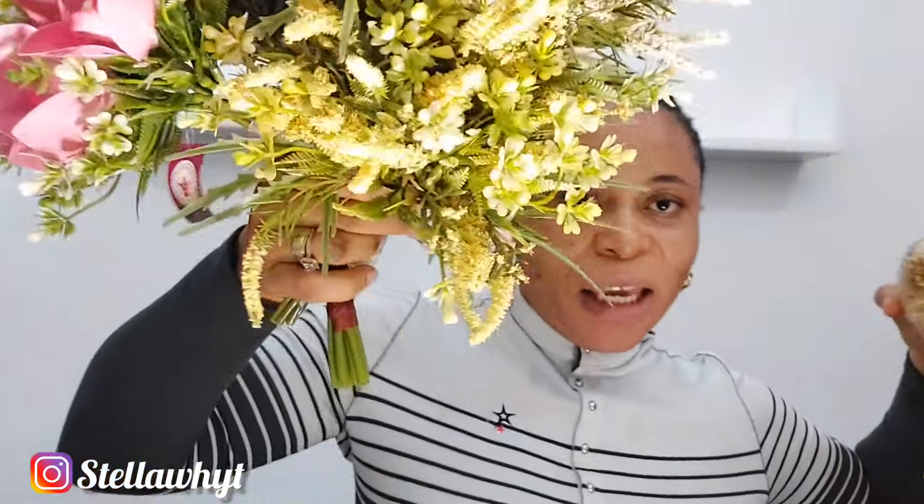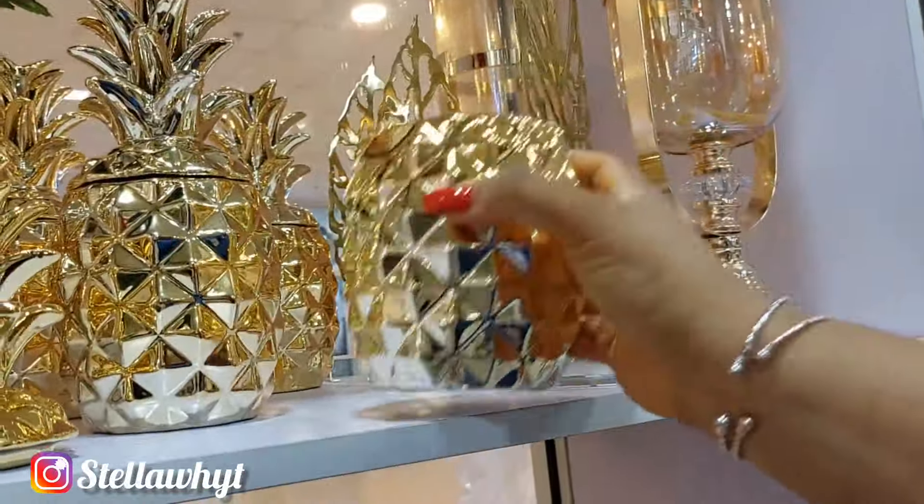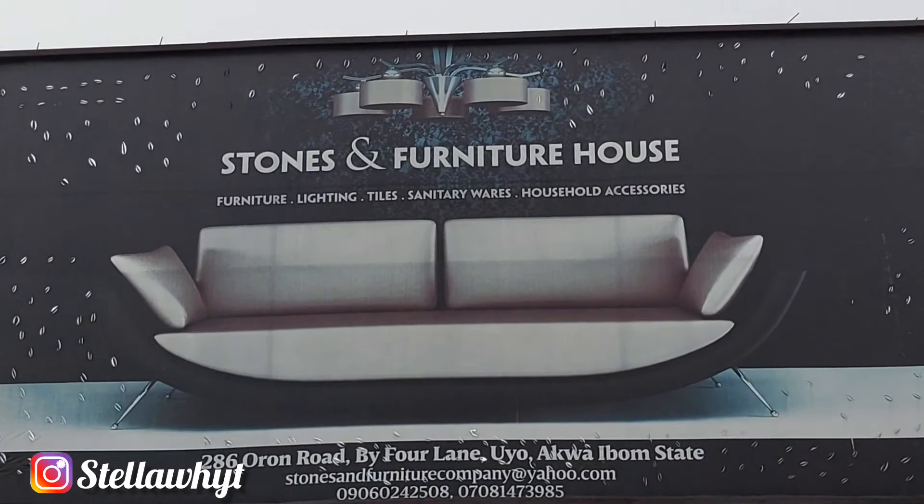These particular ones I also bought from an interior shop in Tropicana. The globe, the flowers, the red decor and the flower vases I bought from a different shop — Interior Right Stones and Furniture. They have a shop at Tropicana Mall, and another shop at Orange Road by the four-lane traffic light if you're in Uyo or its environs. The clearance sale items were very cheap but I can't refer you there because they're not continuing in that line of business.